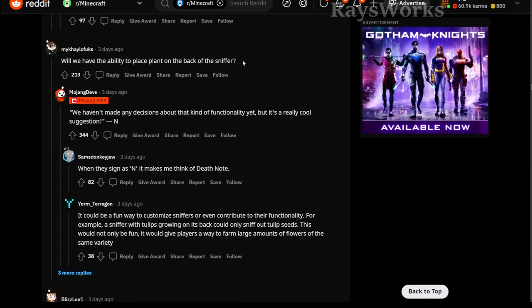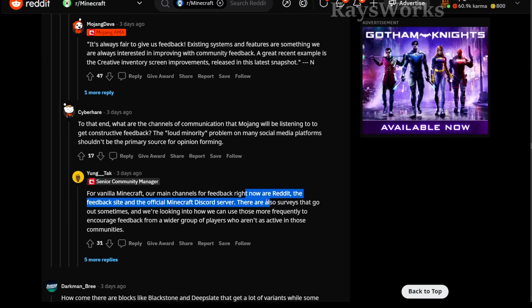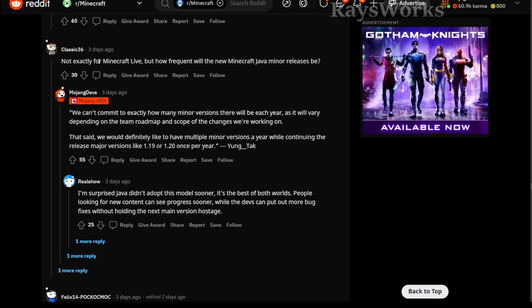There's a question related to sniffers — can you actually place plants onto the backs of the sniffer mob? They said there haven't been any decisions on the actual functionality of this mob yet. For 1.20, they're getting feedback from what players have said, so we'll continue to see tweaks throughout the snapshots. A great way to give feedback is on Reddit, their feedback website, and the official Minecraft Discord server, which has apparently reached its max capacity. There's also some insight on how they're going to release minor versions for Java edition — they don't commit to any exact number, but they said they're coming out with multiple minor versions a year while continuing major releases like 1.19 and 1.20 once per year. So it sounds like they're aiming for one major update a year, most likely releasing around May or June when people are on summer break.